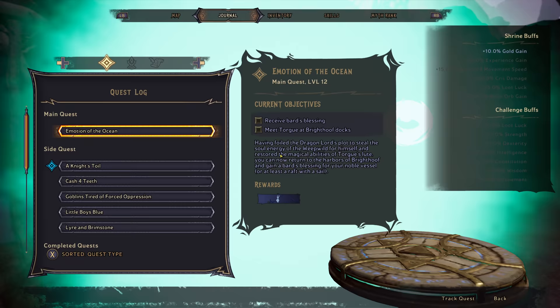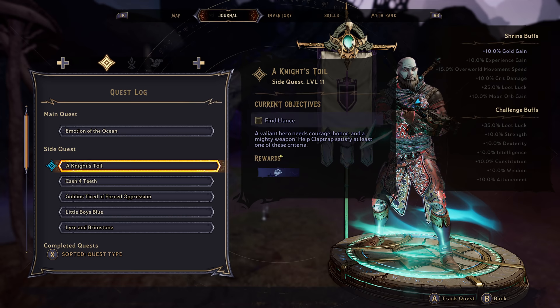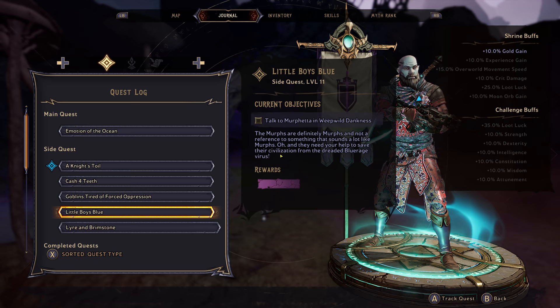What is happening y'all? Welcome back. So we are going to do Knight's Toil because it's a magic spell. We're going to do this one because it's a magic spell and we're also going to pick up this one as well. So we got an 11, a 12, and an 11.